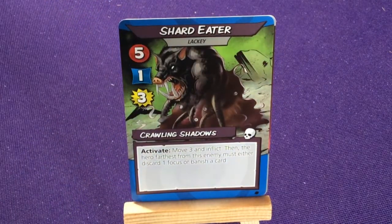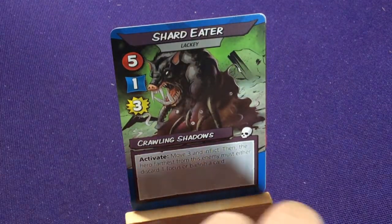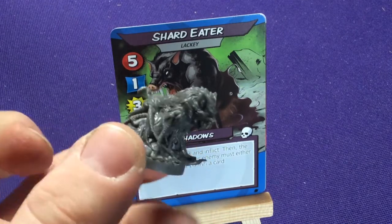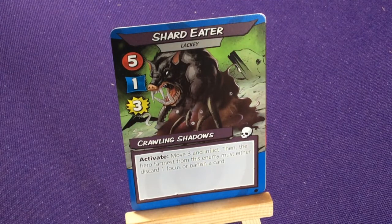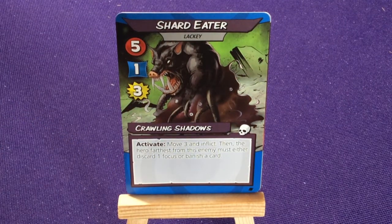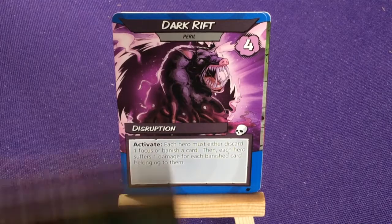Her allies are the Shard Eaters — the lackeys. They have 5 health, 1 defense, 3 inflict. They're these crazy, goopy boar-like characters with metal and eyeballs. Crawling Shadows — activate: move three and inflict, then the farthest hero must either discard one focus or banish a card. Dark Rift, four problem — disruption: activate, each hero must either discard one focus or banish a card, then each hero suffers one damage for each banished card belonging to them. The whole mechanic plays around with banishing cards a lot.